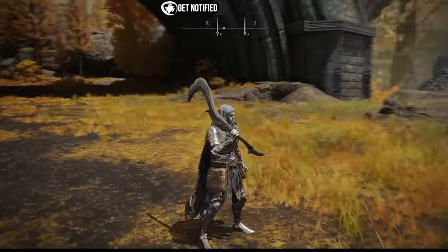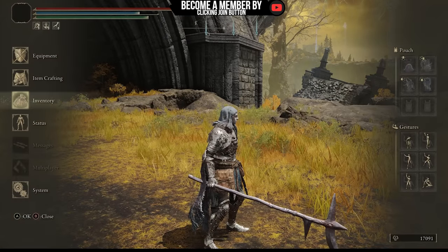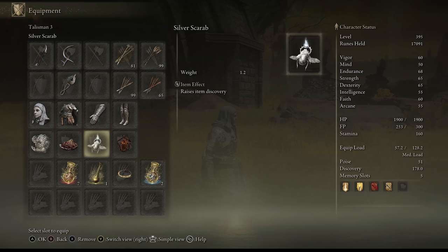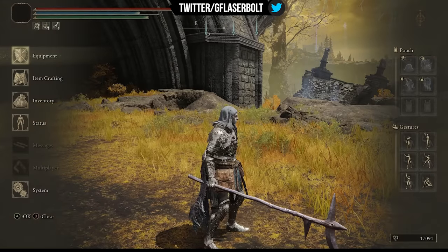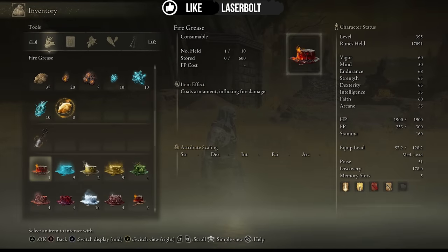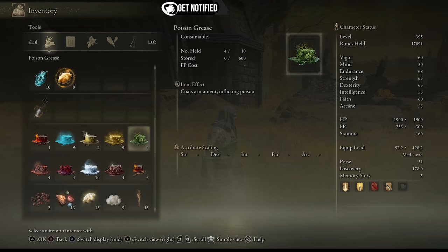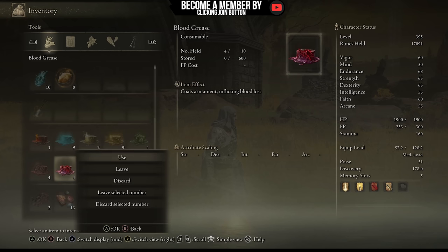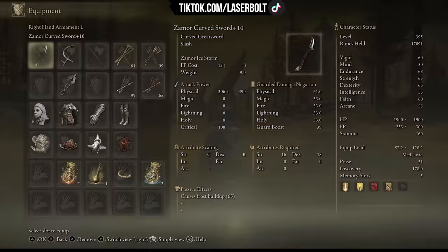Now let's say you want blood on it. I'm wearing the White Mask, and I have the Lord of Blood's Exaltation talisman, which increases attack power with blood loss in the vicinity. I also have a talisman that boosts the attack power of my skills. To infuse with blood, I can go into my inventory and use any of those consumables — blood is what it's all about because you want to deal damage.